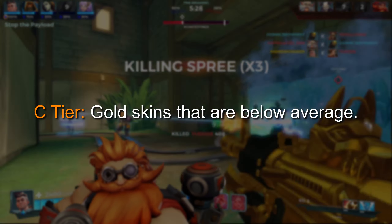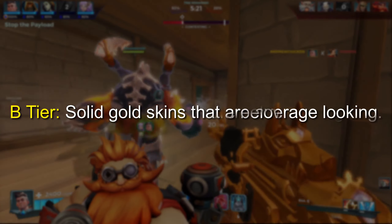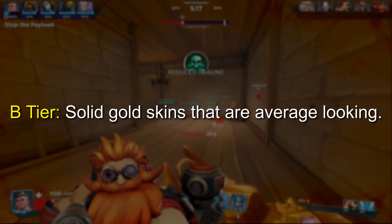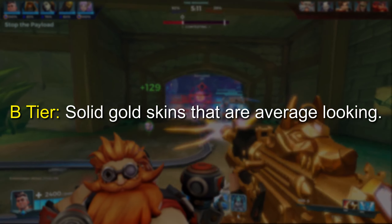The C tier is for gold skins that are below average, but aren't terrible like the skins in D tier. These skins have a lot going wrong, but they also do some things right. B tier is where all the average gold skins go. These are skins that mostly follow the criteria for a good gold skin, but still do some things badly or just don't go above and beyond like the skins in the later tiers do.